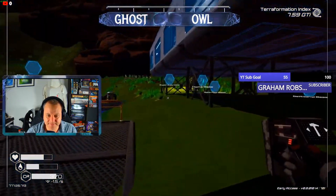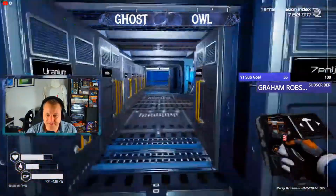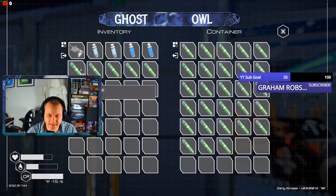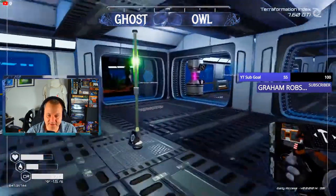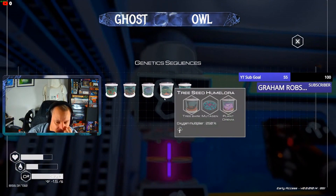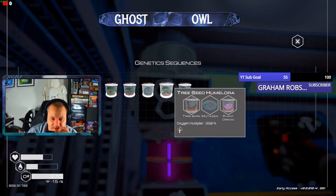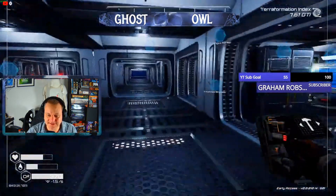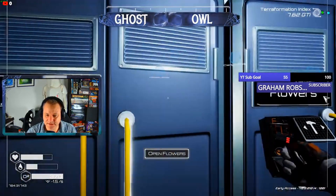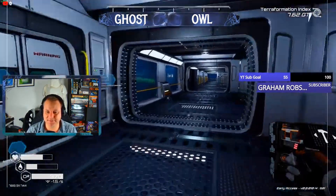Nice. Let's ditch this algae. That was nearly a full cabinet load. We got a new tree seed - the Hummelora. Let's plant Orima. We have an Orima seed, good. We have a tree bark - we just need to do mutagen.